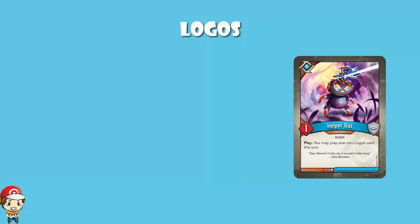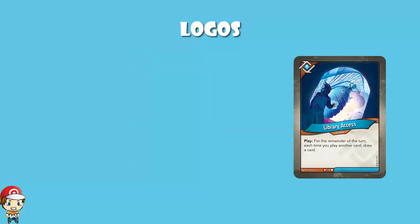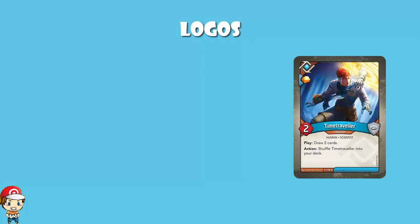And then we get to Logos. Logos is a really interesting one for me, because when Age of Ascension came out, it really did seem like Logos was one of the weaker houses — it seemed like Logos had taken a huge step back from Call of the Archons, where it was one of the best houses. But you'll notice that the top three combinations from Age of Ascension all featured Logos. And frankly, Logos is a very good house. There are two things that Logos have always been very good at: drawing cards and archiving cards. On the drawing side, we didn't have Library Access — I'll let you decide if you're happy or sad about that — but we did still have Time Traveller: draw a couple of cards, get some Amber, all good fun.